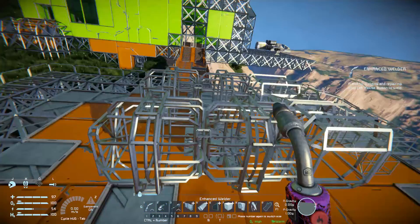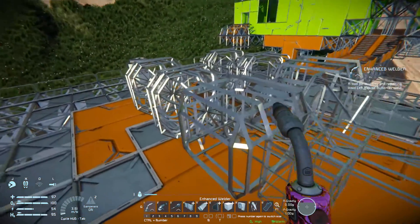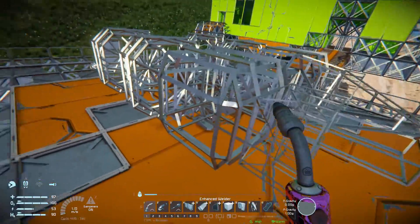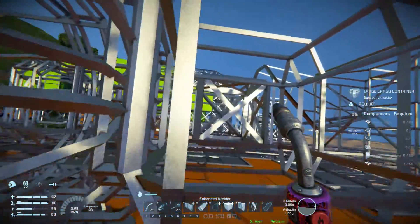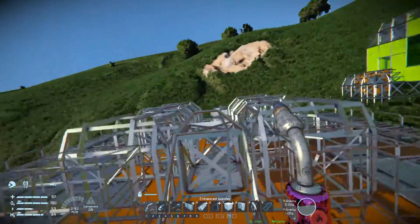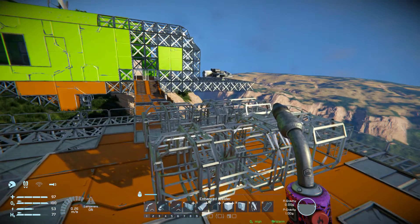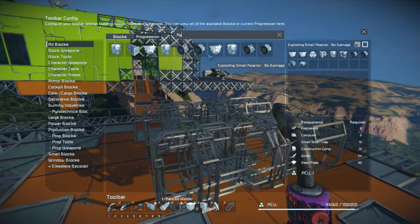I have sort of completed the floor here to make it easier to see the design of this ship. We've got four hydrogen tanks, two large cargo containers, some O2/H2 generators, and a fighter cockpit with conveyors in the middle, which means I'll need to have some hydrogen thrusters.